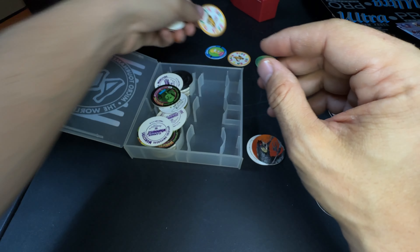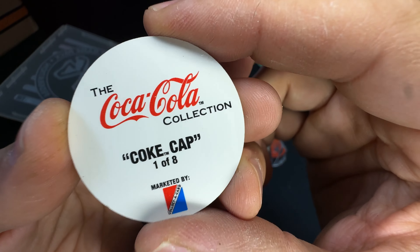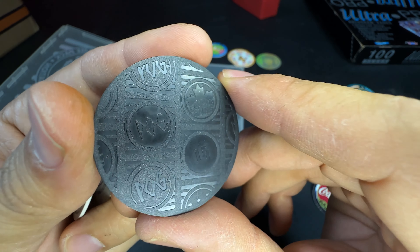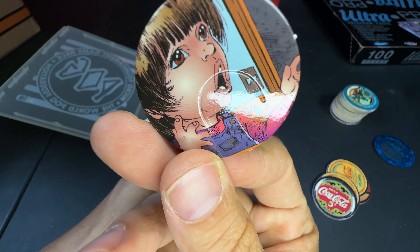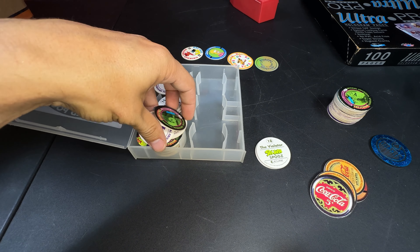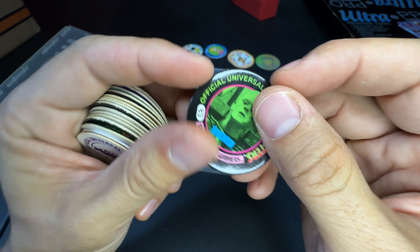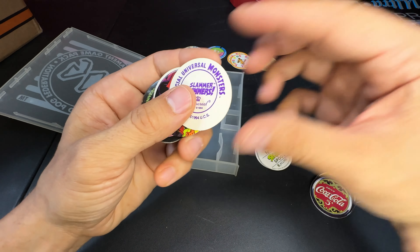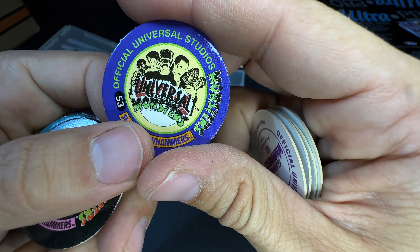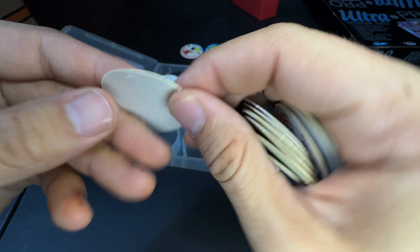We got a Simpsons 'prototype' pog — I'll put this with special ones in case it's actually a prototype. Another Toys R Us and a KB Grand Opening pog — KB Toys is a thing in the States that we didn't have in Canada, and these were bought in Canada. Coke cap, one of eight — cool! We got a hockey pog, number 15. They came in all colors too. Some more monster pogs and Spawn.